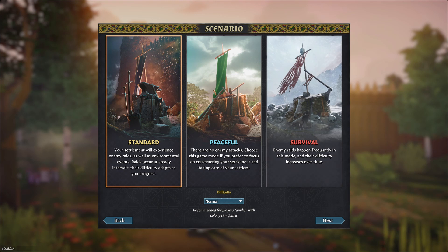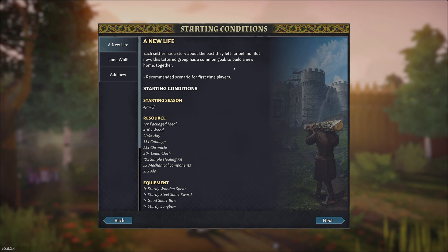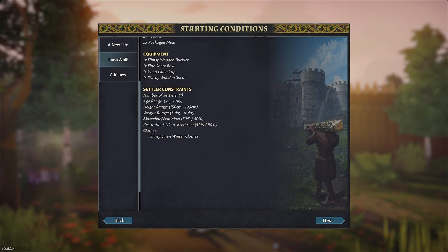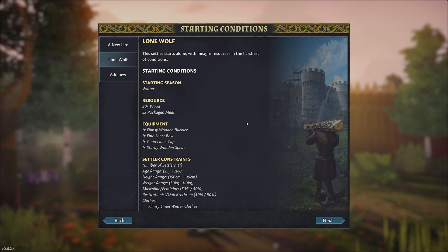So we're going to go ahead and get started on a new game. This is the scenario selector, which allows you to choose which scenario you want to play. Survival has a ton of raids, Peaceful has none, and Standard is a happy medium, so we're going Standard. I am going to be going with New Life, which starts you off with three settlers in the middle of spring and gives you all sorts of different equipment, whereas Lone Wolf is much more difficult, starts you in winter with a single settler and very little equipment.